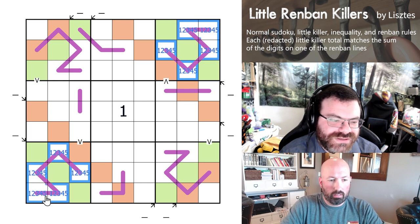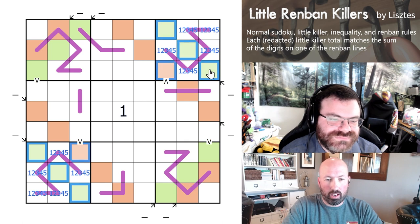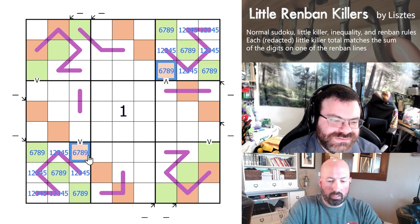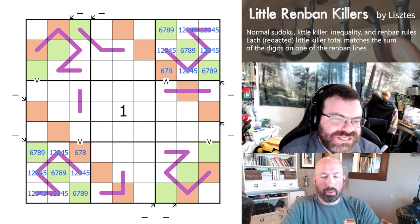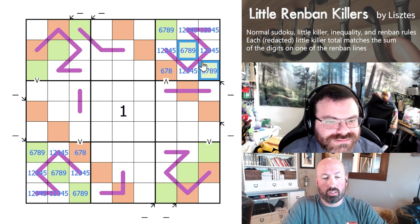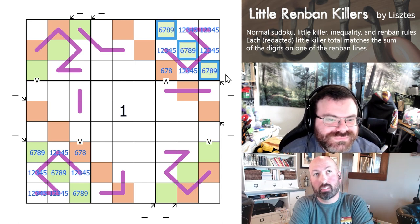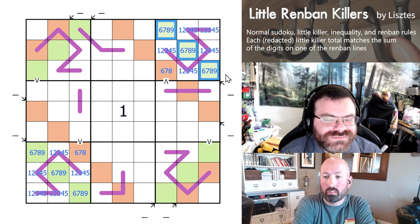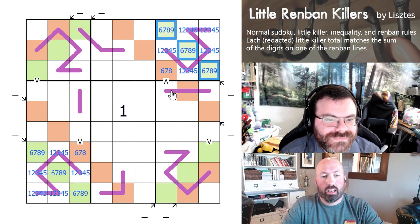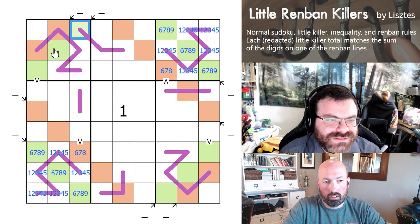So 2 of our hooks have to be 15 — the 2 that aren't overlapping those hooks. So these 2 are 15: they're 1, 2, 3, 4, 5. And now we can put 6, 7, 8, 9. I need to remove the 9 from the one with the inequality. Those hooks are at least 22, since there's a 9 on them. So it can't correspond to those shorter killers — it has to be the bigger ones.